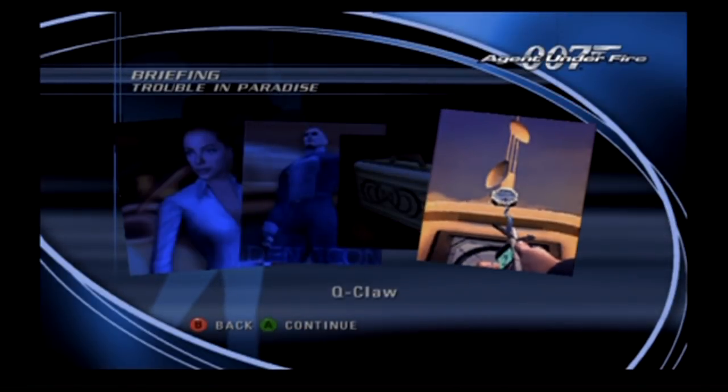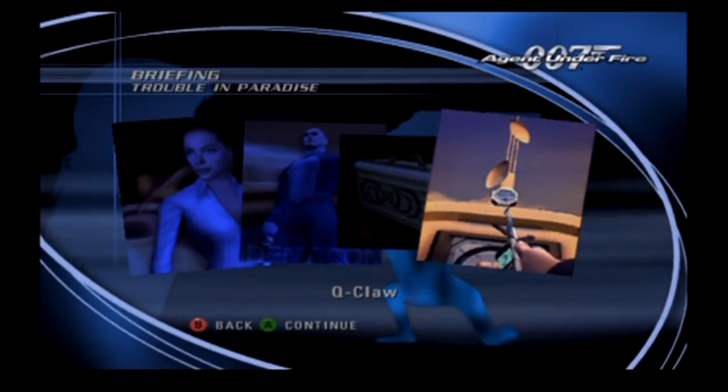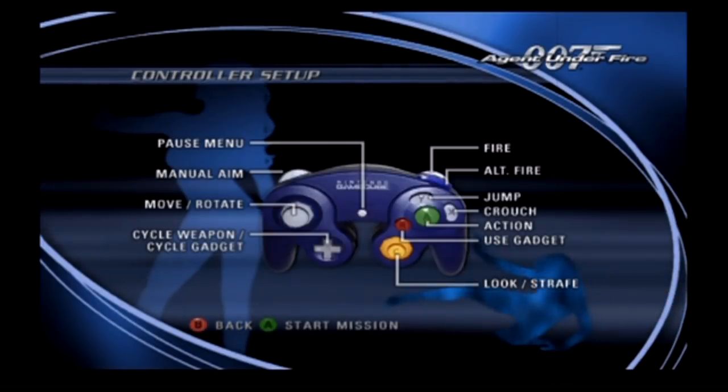Now pay attention. I provided you with a high-tension grapple line I call the Q-Claw. Use this device to latch onto special perforated surfaces in order to pull yourself up to ledges and platforms. You also carry the Q-Laser, which emits a powerful beam of coherent light capable of slicing through metal alloys commonly used in locks. Alright, so we've got our mission. Let's do this.